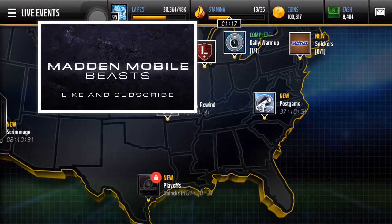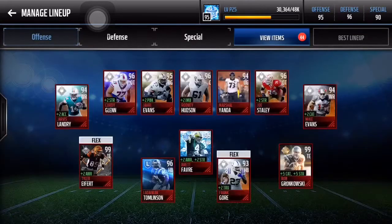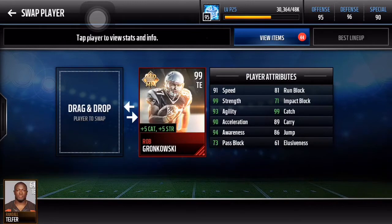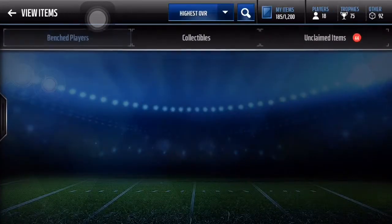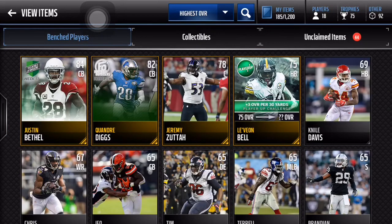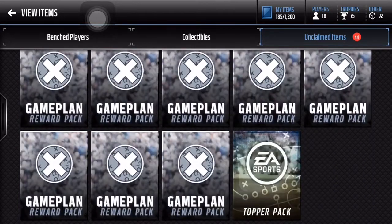What is going on guys, MadAtMobileBeasts here with another video. Today we have a 13x All-Pro bundle - the big bundle. I did get 99 Gronk yesterday so I'll be making a gameplay video soon. He makes me a 95 overall. 13 All-Pro packs - I did a video a long time ago where I opened 10 All-Pro packs and got pretty good luck. Today we have 13 packs, with a topper of an 89-plus playoffs player ranging from 200k all the way to around 500k. The 92s are the expensive ones - we need those 92s.